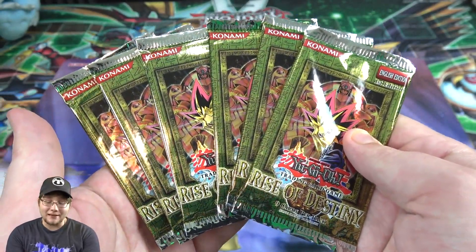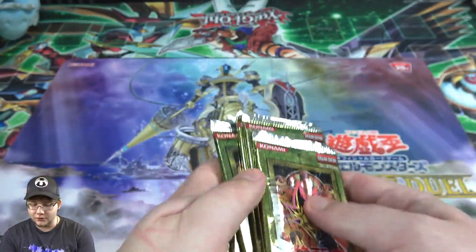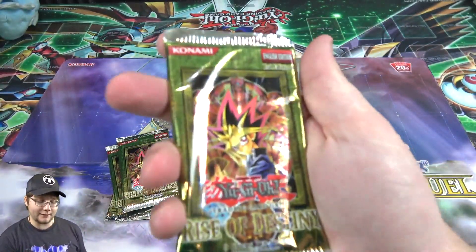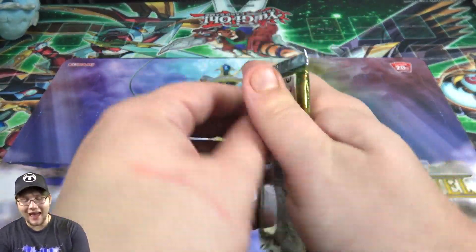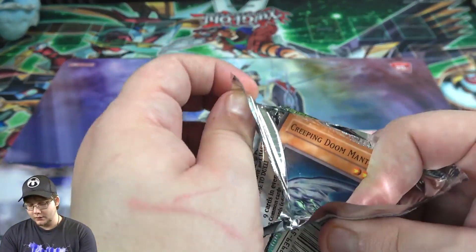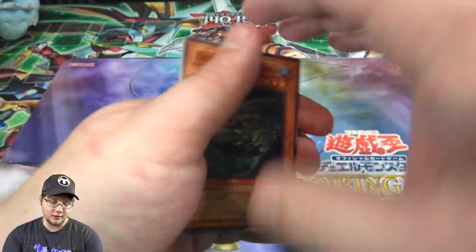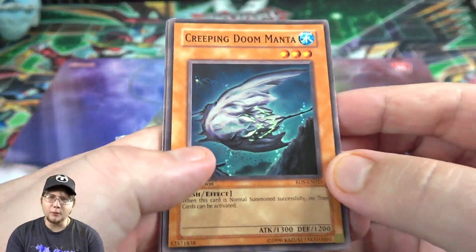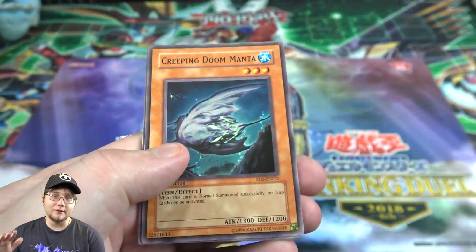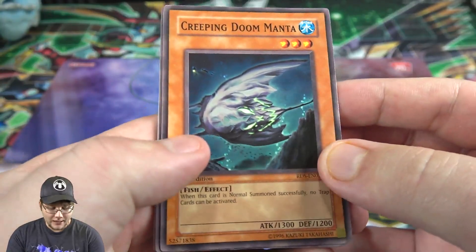With six packs, they are first edition at least, so if we get something cool it's definitely going to be really cool. I remember opening up a lot of these back in the day and I really like the art style with Yugi on the front. If you guys enjoy, be sure to hit that like button. Not guaranteed a holo by the way — this is even before you'd get a rare and a holo, so we're going to get one or the other basically per pack.